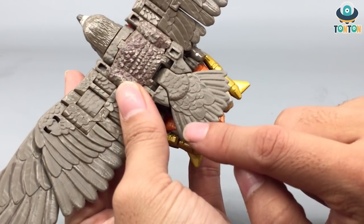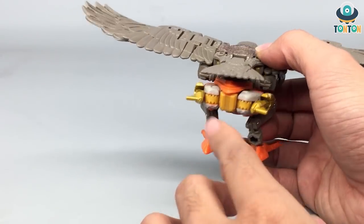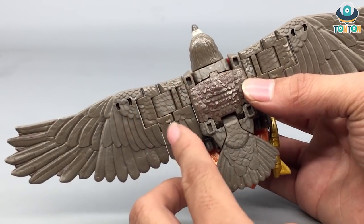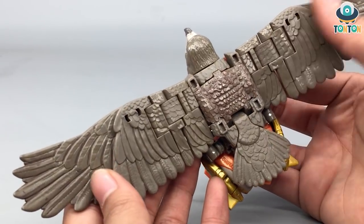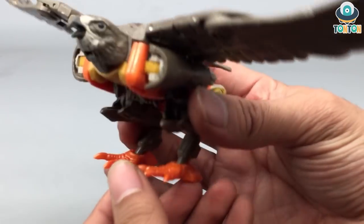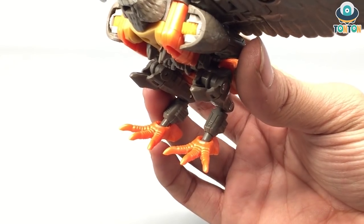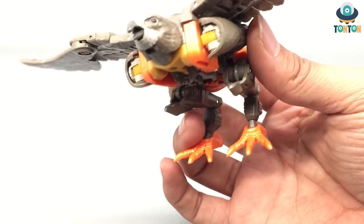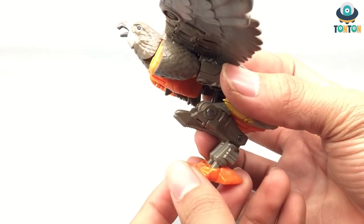I absolutely adore that. A little bit of a minus on the back: that brown piece on the back should be the armor for the robot mode, so I guess they can't make it too similar, but that is okay to me. As for the feet, in my opinion the feet look fine. I wish there were some highlights on the feet and the talons, but I guess that is what we get with the Deluxe class, and since these are the robot legs, they kind of look a bit weird.